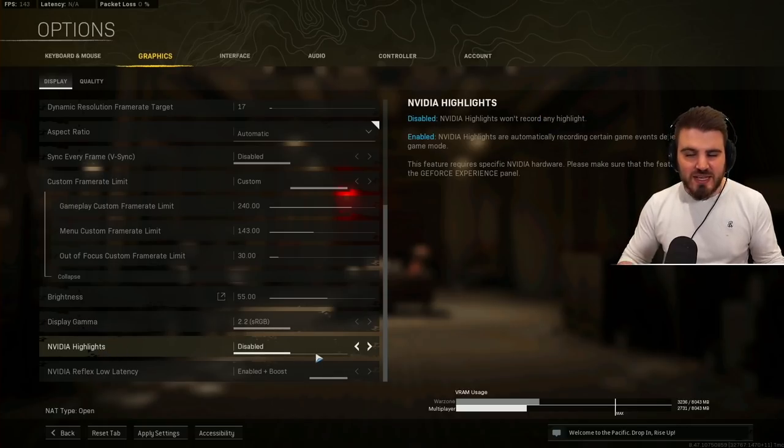Nvidia Highlights — disable these unless you're actively using them, because if you're not actively using them keep them off as they do use system resources.